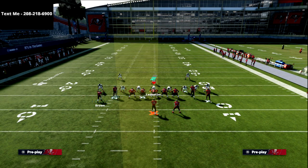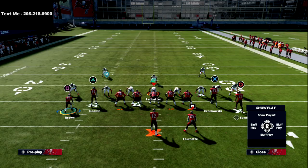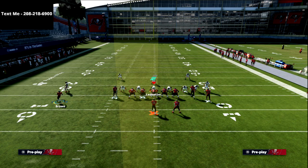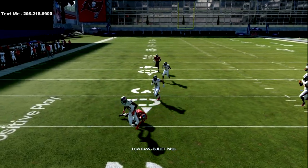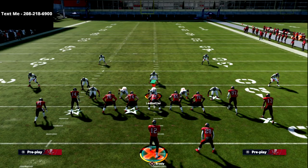So every route really beats man. If you don't like this route to square, what you can do is just put him on a curl. Motion him out to the numbers — make sure he's on the numbers, really important — and you'll see the curl will be fine. It still doesn't mess with any of the spacing that we've tried to keep intact.